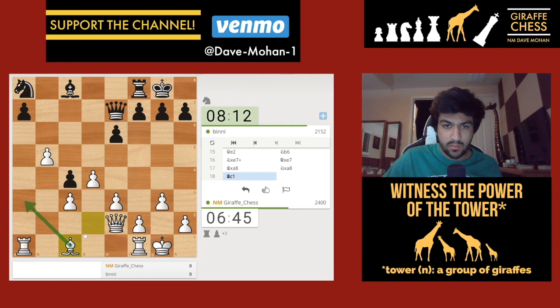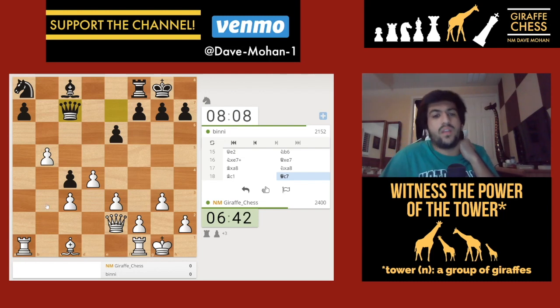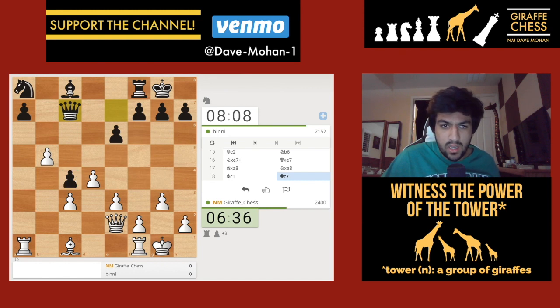Now I'm going to try and come around - it was possibly better for me to just take this guy. He goes queen to c7, a good move, just defending this pawn.